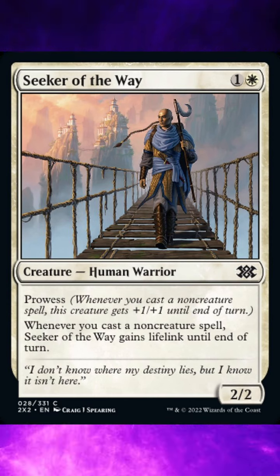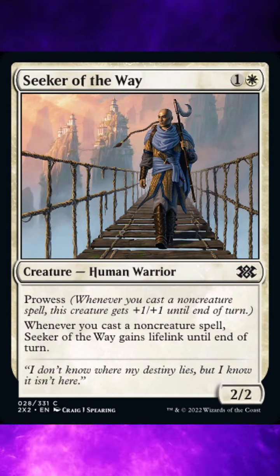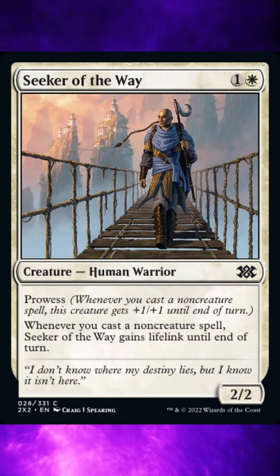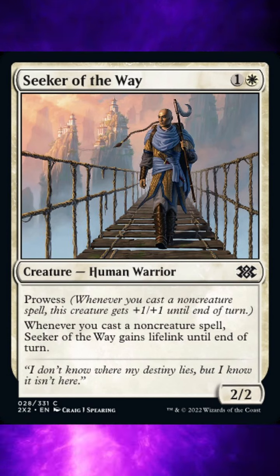Currently, there are four rulings against this card from Wizards of the Coast. 1. Any spell you cast that doesn't have the type Creature Spell will cause Prowess to trigger. If a spell has multiple types, and one of those types is Creature, such as an Artifact Creature, casting it won't cause Prowess to trigger. Playing a land also won't cause Prowess to trigger.